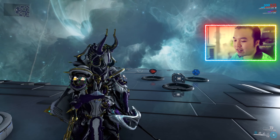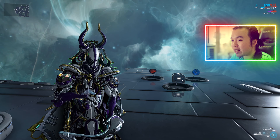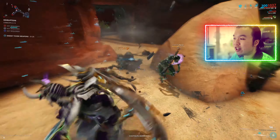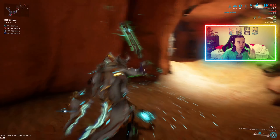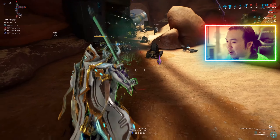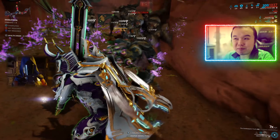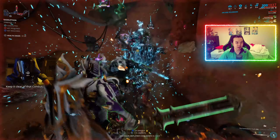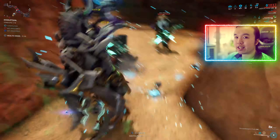Moving on to Oberon's support capabilities — really just reiterating those survivability points. Oberon can heal allies on a near-constant basis: depending on your build you could be healing for 80, 86, or 155 health per second depending on power strength. For squishier Warframes like Titania, healing at 100 health per second is basically a third of their health every second — they're now even tankier than before.